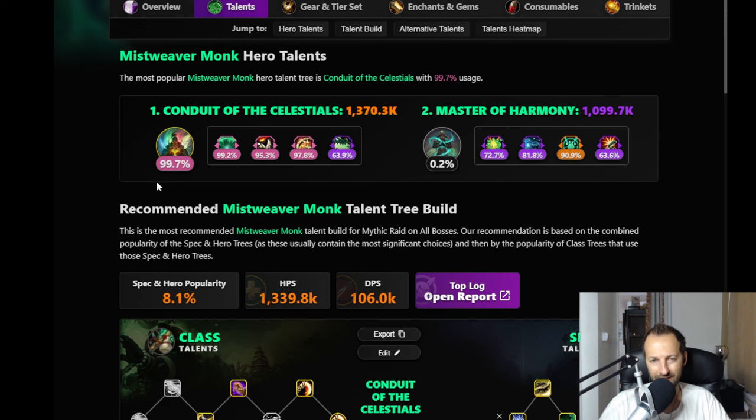In raid, 99.7% of players are using Conduit of the Celestials - probably the highest number of any spec we're looking at. Mistweaver is actually not bad overall; I kind of like the spec and how it plays. If they get some buffs, perhaps through Master of Harmony, I would expect to see Mistweaver rise through the ranks.